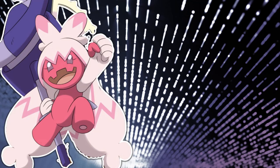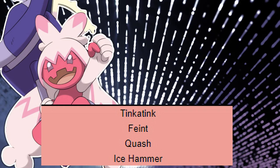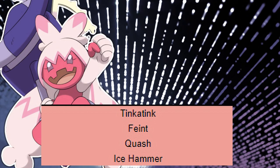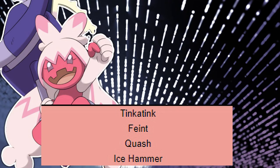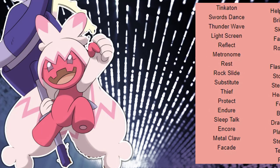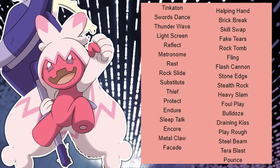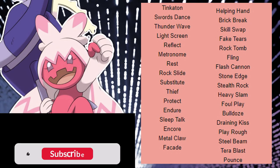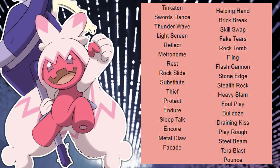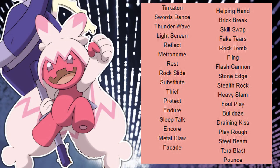When it comes to Egg moves, I'm slightly disappointed — it gets Feint, Quash, and Ice Hammer. I don't believe Ice Hammer does anything for Tinkaton's main issues, and while Ice Hammer is great for potential dragons, they're going to be hit by Play Rough anyway. Ice Hammer is great for potential offensive Ground types. It does bother me that the mon with a hammer didn't get Hammer Arm, and on its TM list it doesn't get Close Combat either. That said, its TM list isn't bad. It gets Swords Dance, which is a big deal — between Gigaton Hammer and Swords Dance, they complement each other well if you don't want to run a Band set. It also gets Rock Slide, Stone Edge, and Metal Claw, or Heavy Slam, which could be quite risky.